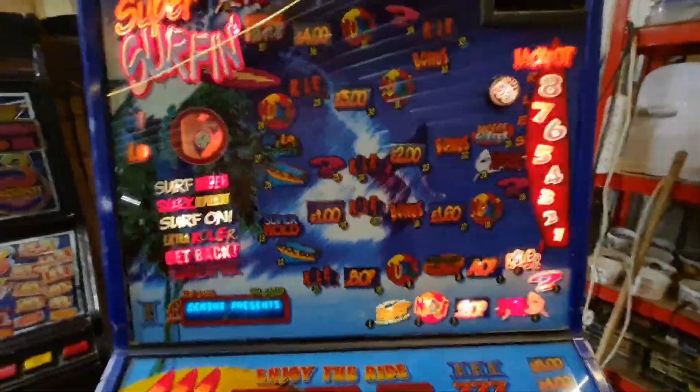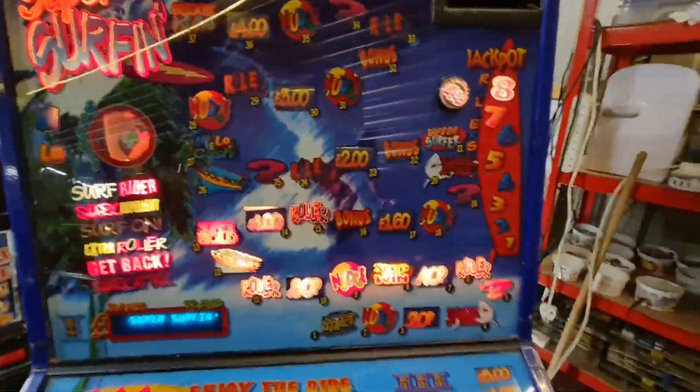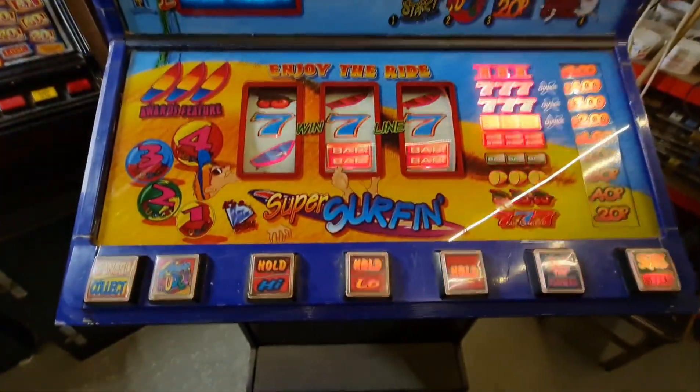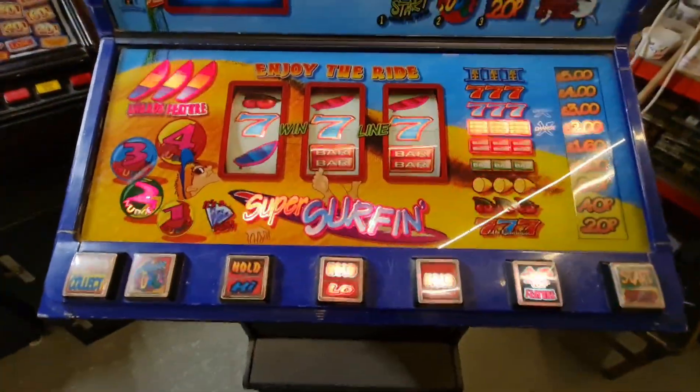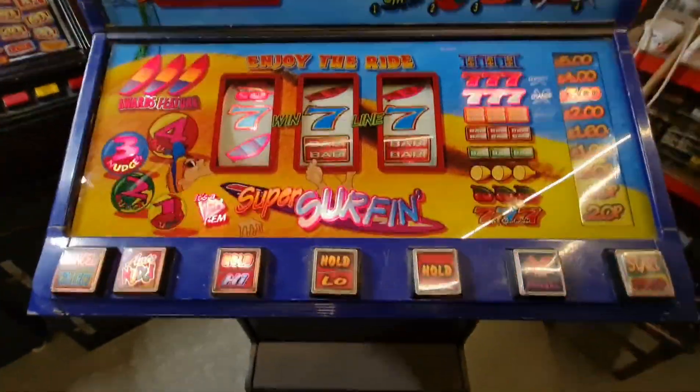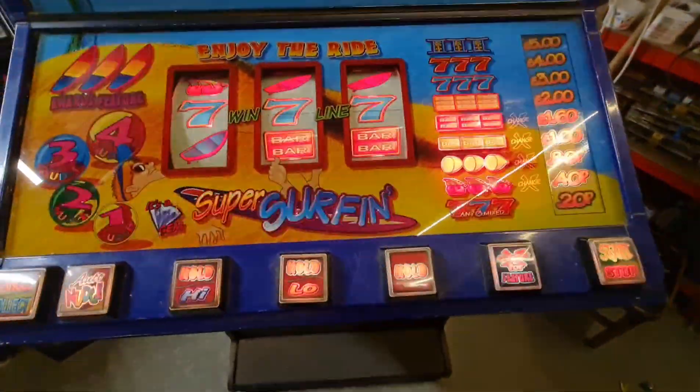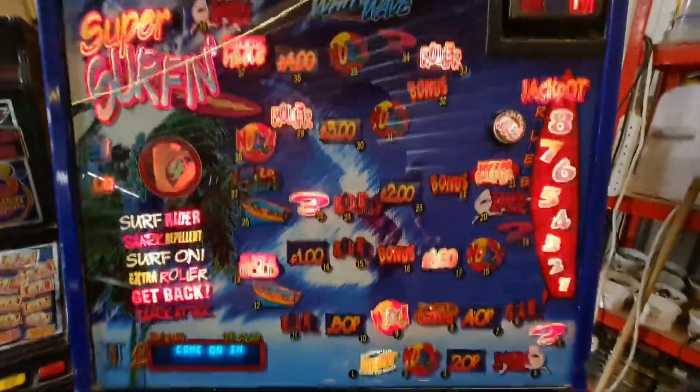A bit of a strange one — I'm testing some MPU4s for the Nifty 50, but it's really tight in space in the back of that machine, you can't get in at all. So I've been using this machine because it's massive in the back, you can easily get to all the connections. I've been using this for testing boards.